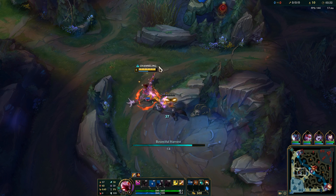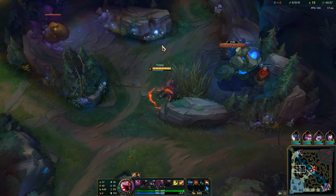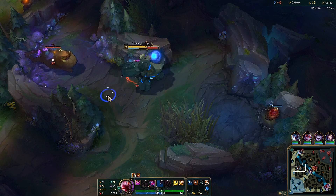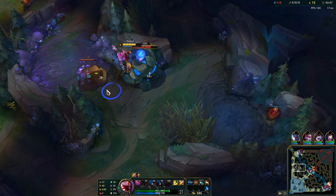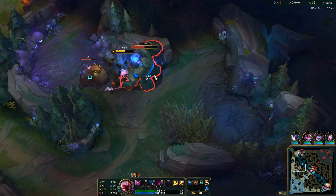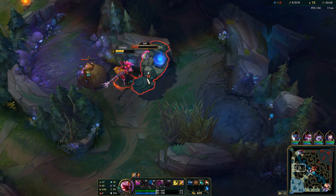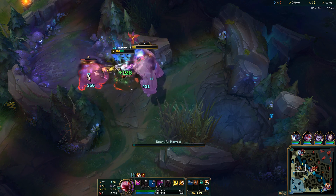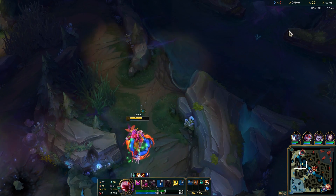And the passive is the Scarecrows. You can see it on my trinket — it's the Scarecrow Effigy. What that does is it actually replaces your trinket entirely throughout the entire game. And you summon these little effigies that show up just like you do. They function like ghost poros. When someone runs into them, they will see the effigy, it will get spooked, it will perform a random Fiddlesticks action, and then it will disappear.